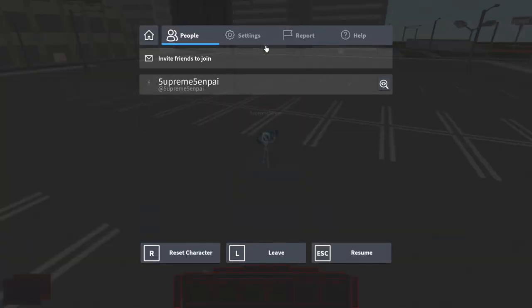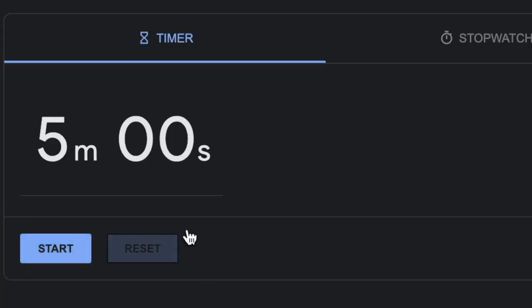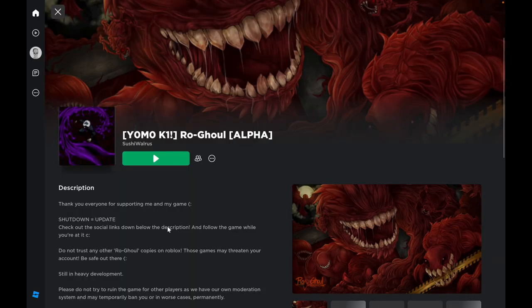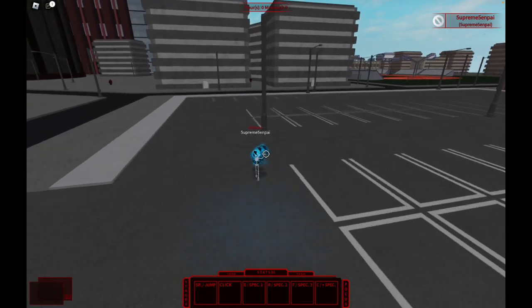First, I'm gonna be quickly showing you my preferred system of farming. The first step is to set a 2.5 minute timer, a 5 minute timer, and a 7.5 minute timer. Pause it all and reset it when you go in. Go into your private server, then press start on every single timer, and make sure your sound is on.